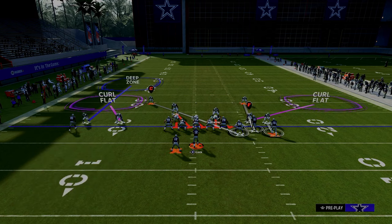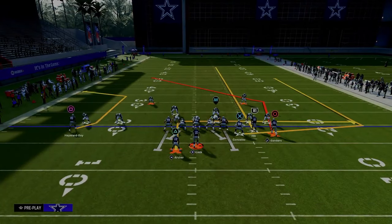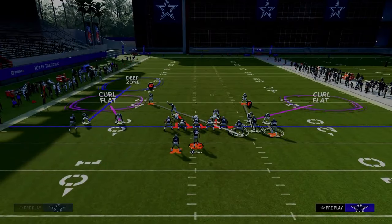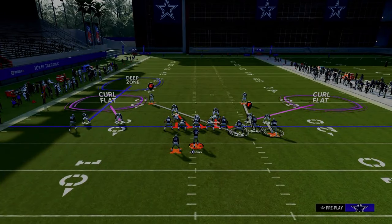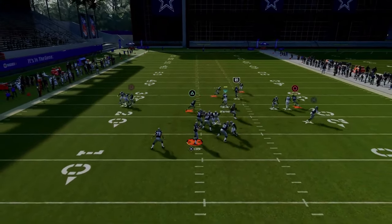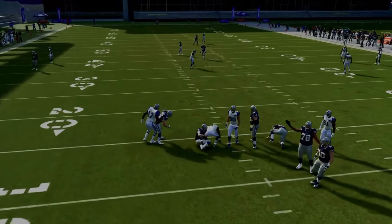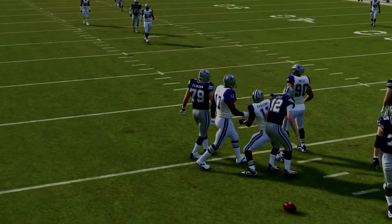This is what the play art looks like. This is going to do a really good job of defending things like verticals, double post, pretty much all that. I like to shade that outside bunch receiver inside — it will just help defend a double post a little bit better. As you can see, there's not really anything open by the time the pressure gets home. This is one of the best defenses for defending gun bunch.